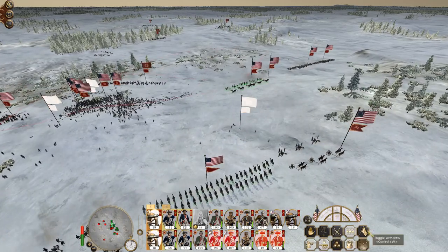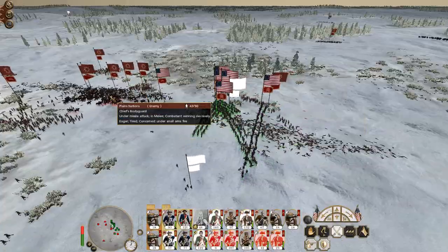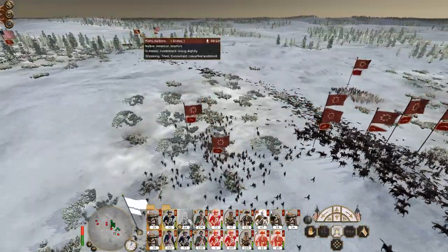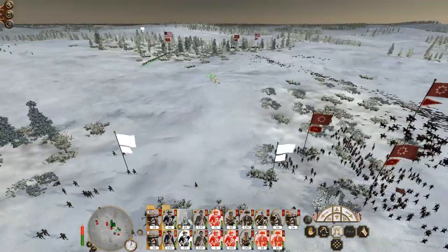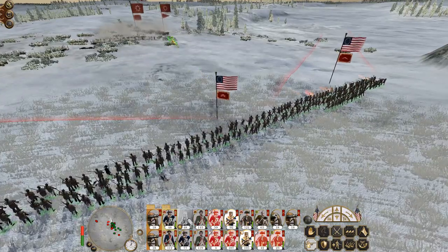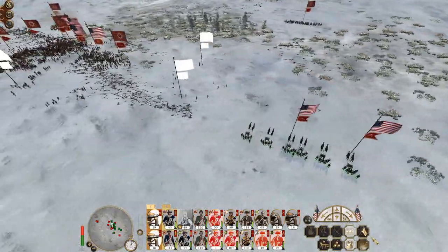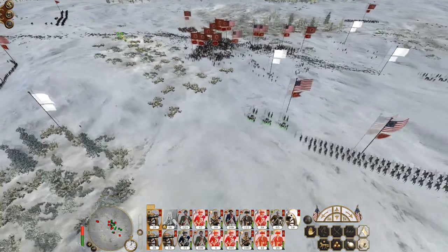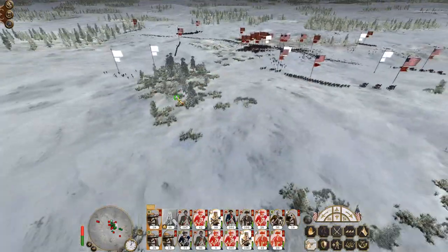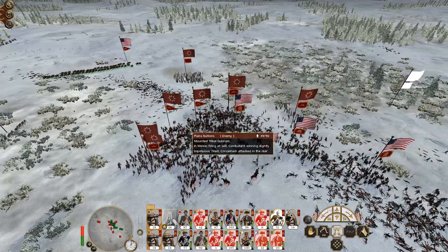Pull back. You charge into the end, the rest of you charge into the melee — these are my marines. My cavalry is beating their warriors but I want them to nail it back here rapidly. This is why Native American factions can be so disruptive. Because if they charge in and hit the line, you can't beat them.